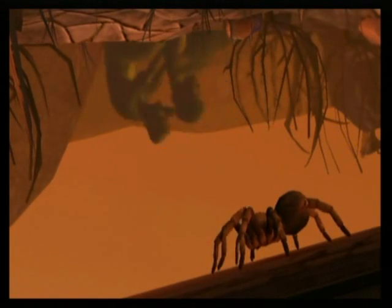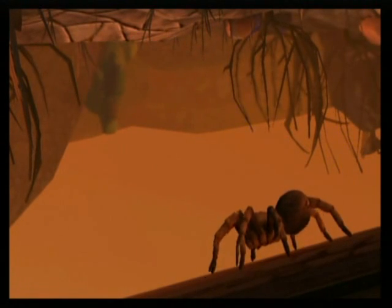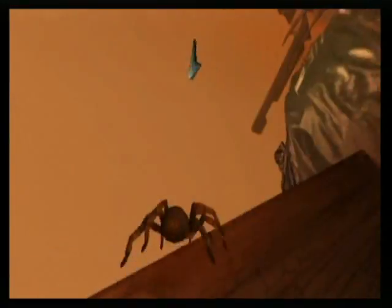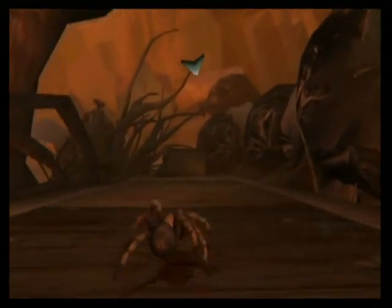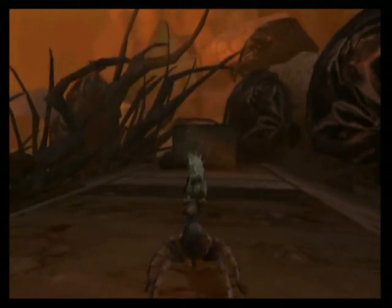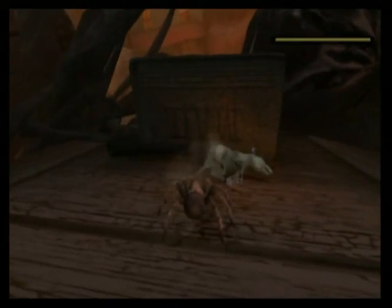Hey, there's the guy again and he's dragging the body. Although he's not dead. I take it the guy who got hit over the head with the shovel was the one talking in the intro in Chapter 1. And the other guy must be the one that is in a coma now, for some reason, which will probably be explained later.